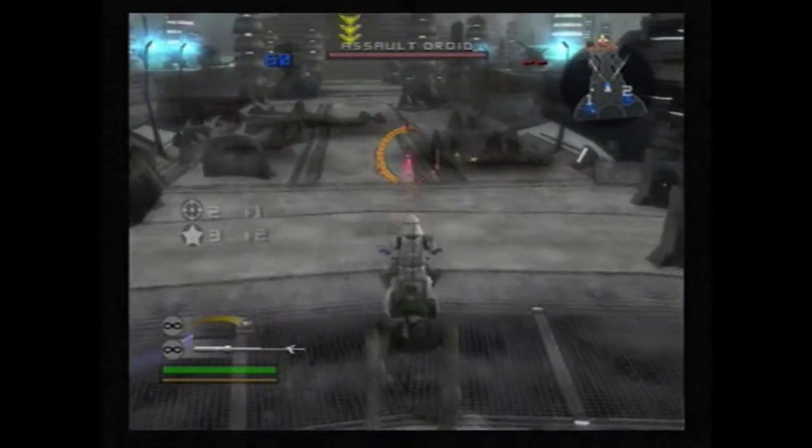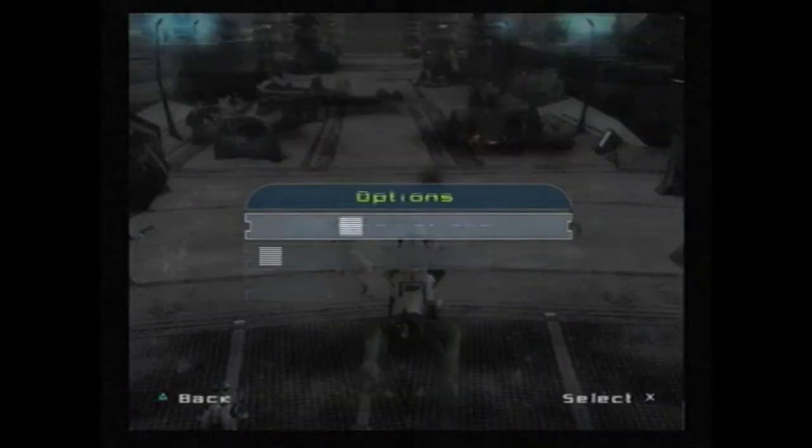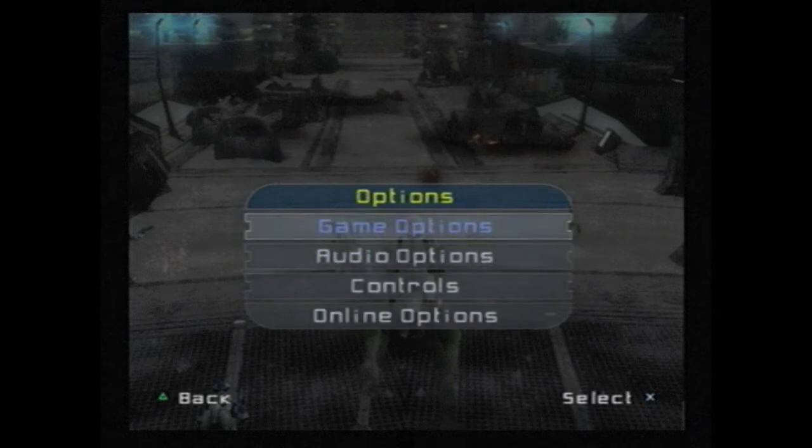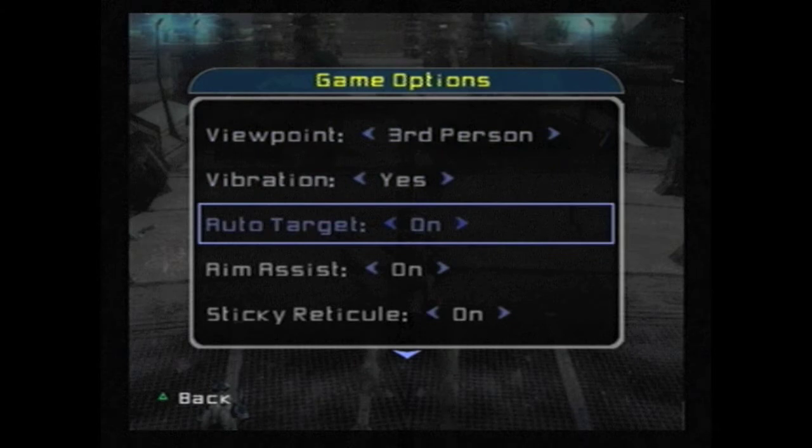Anyway, enough nitpicking aside. My first instinct with this mission is to spawn as a Heavy Trooper and go straight for this AT-RT. I'm going to mess around with the settings here because I just realized this was recorded before the training mission and I don't actually have Friendly Fire turned off, so I need to do that real quick. I can't do that in the mission though, so I'm going to have to do that after I'm done here.